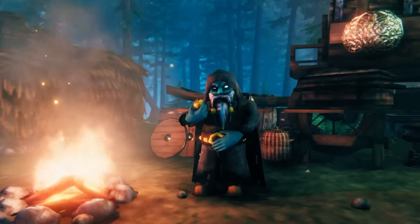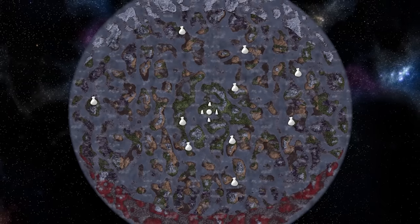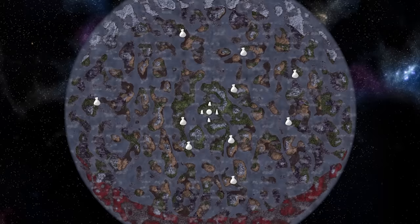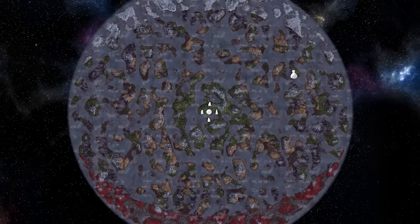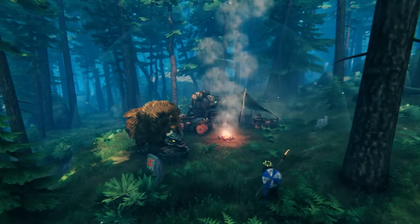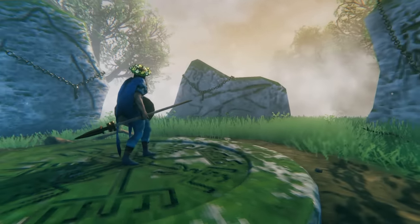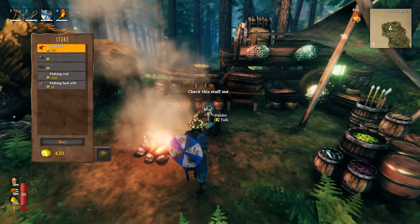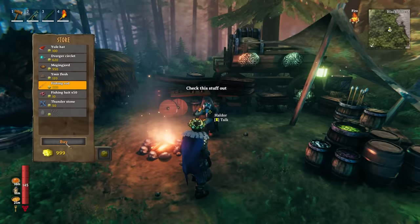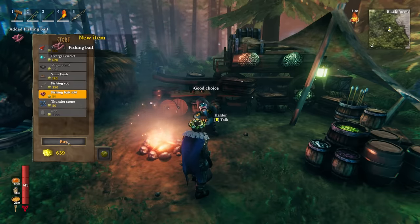Unfortunately, there's no shortcut to finding Haldor. Each world seed has ten possible spawn points for him, all within the black forest biome. The first of these ten possible spawn points that you come within around 400 metres of will become the sole location of Haldor within your world. When this happens, a bag icon will appear on your map showing you where to find him. Haldor sells a variety of special items, some requiring specific boss defeats to unlock, but the fishing rod and basic bait are available from the start. He sells the fishing rod for 350 coins and 50 basic fishing bait for just 10 coins — quite the bargain.